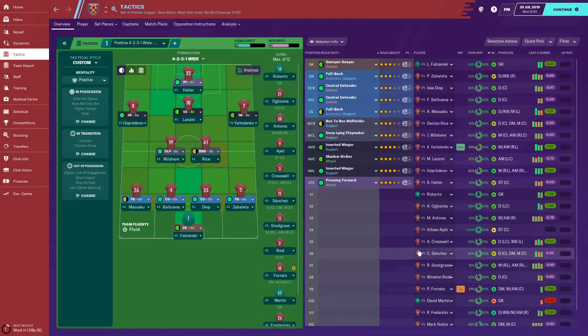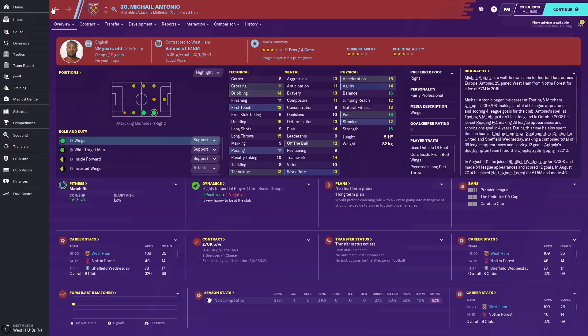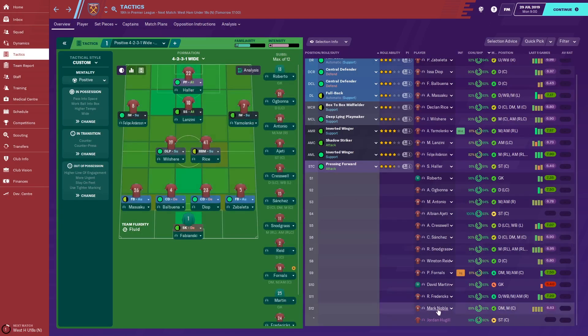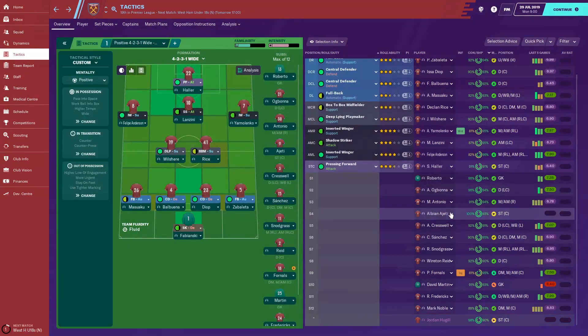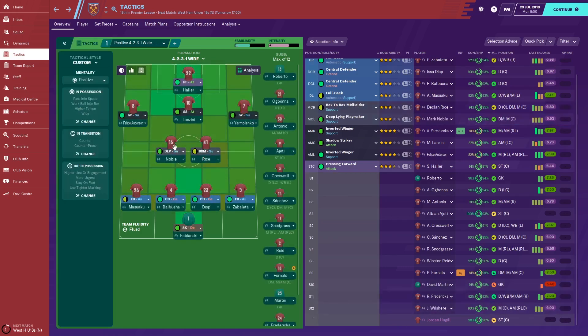On the wings, you've got Yarmolenko and Felipe Anderson — two decent wingers — with backup from Rob Snodgrass and Michail Antonio. Antonio is a good player at 29, and Yarmolenko is also 29, so rotation between those two makes sense. Felipe Anderson is really a star player on the left wing. Up front, Haller is the new signing, and Jordan Hugel has gone out on loan to QPR. Haller can also play as a pressing forward, and with the attacking midfield of Yarmolenko, Lanzini, and Anderson supporting him, I think that works quite nicely. It's certainly a decent team, and if you play them right you've got a chance of a top-half finish. Mark Noble is the captain at 32 — a solid depth player who can come into midfield.